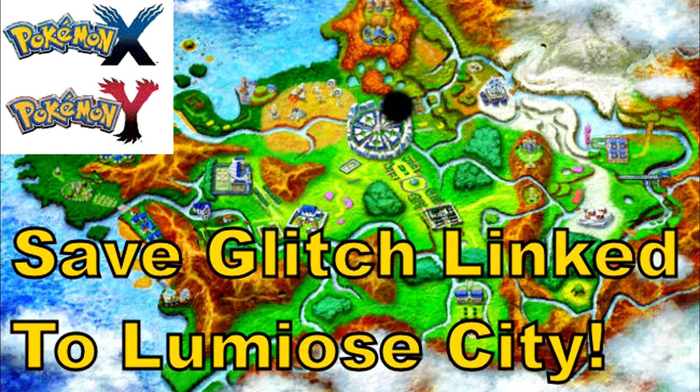Those are the only two fixes I've discovered at the moment, so if anyone else knows of any more, please comment to help fellow Pokemon fans out. I'd also really appreciate it if people can clarify whether this glitch happens everywhere within the city, including saving inside gyms and buildings. I'm guessing it does encompass the whole of Lumiose City, but please leave a comment to help people out.